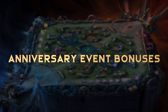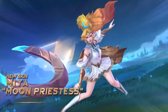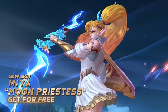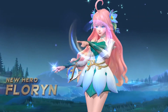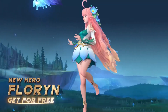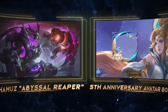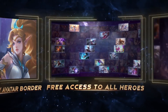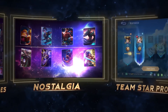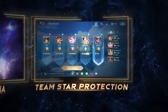Finally, let's take a look at the anniversary gifts from MLBB. In the anniversary event, players can get a limited skin, Mia, Moon Priestess, for free. The new hero Florin can also be claimed for free. Other than that, FAMMA's Abyssal Reaper, Anniversary Avatar Border, limited free access to all heroes, a nostalgia event, Team Star production, and even more are all waiting for you to unlock in the new version.